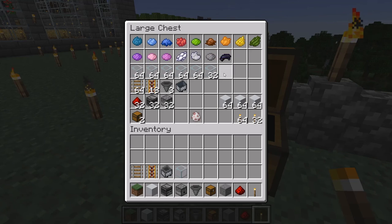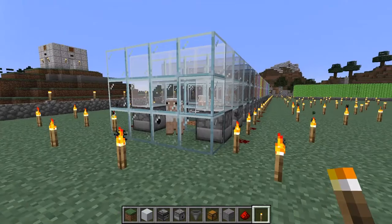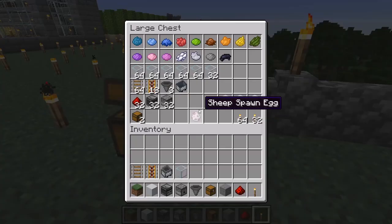You could hang a sign or use an item frame to show what color of wool is in each section — there are a lot of ways to indicate that. Regular glass will work fine and that's what we'll use for this build. I just wanted to mention you do have some cool stylistic options.